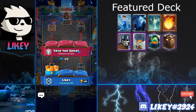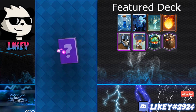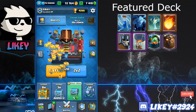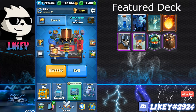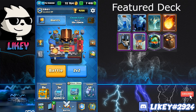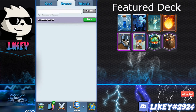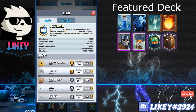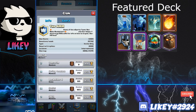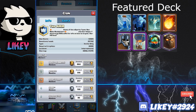Lava Hound is definitely very strong in challenges and also on ladder — a lot of ladder decks get beaten by it. Hope you enjoyed the video; definitely try out Lava Loon in grand challenges or ladder if you have the levels. Also, I'm in the Non-Meta Musketeers — a great community. Join their Discord, which I'll put in the description; you can try out for them if you're looking for a competitive team.